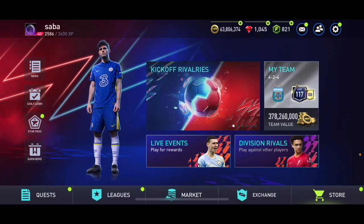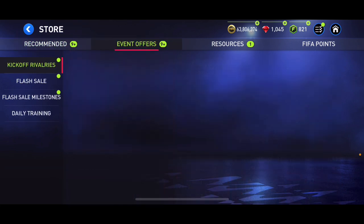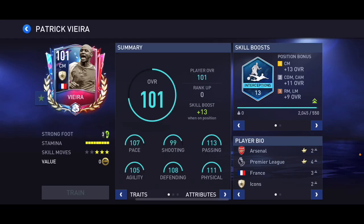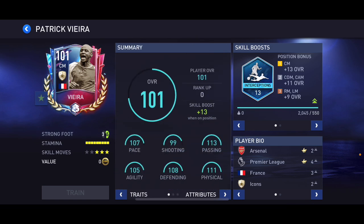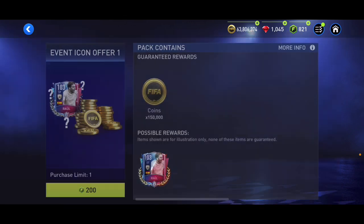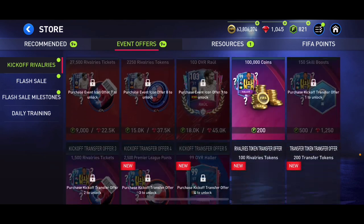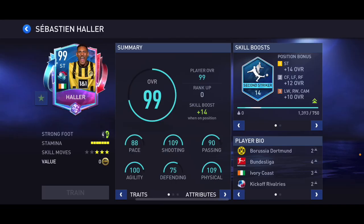Let's start off with the store and see what we've got in the flash sale. Going into event offers, these are Kickoff Rally players. First of all we've got a 101 overall Event Icon Vieira — three-star weak foot, five-star skill moves — good card. Then we've got 103 overall Raul who was already there, and Holler is gonna be in the store as well.